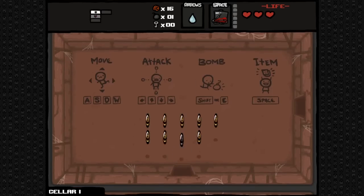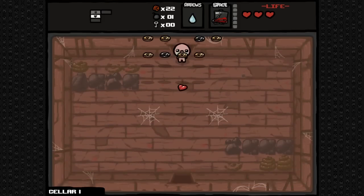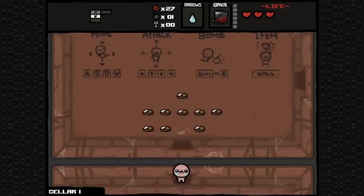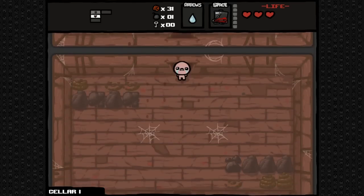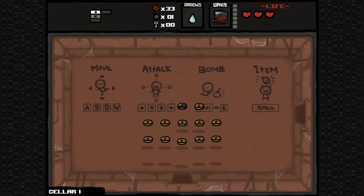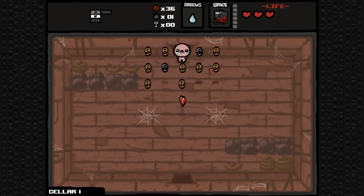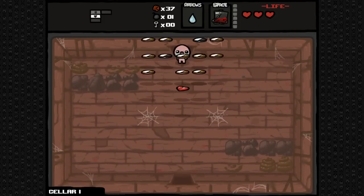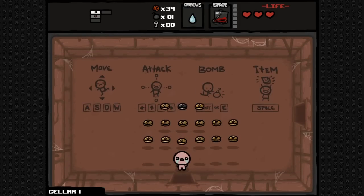This one does not work for a couple of reasons. The first reason is that the IV bag always takes its half heart whether you're invincible or not. The second reason is that mercy invincibility does not last forever if you're switching back and forth between rooms. I tested that second part by walking in and out of a curse room over and over, and it did start taking extra hearts because my mercy invincibility wasn't still working.